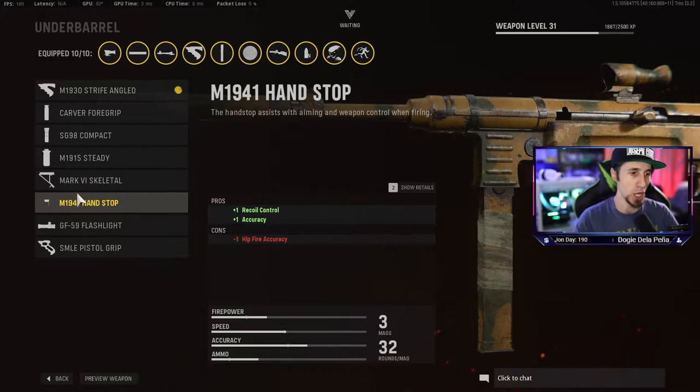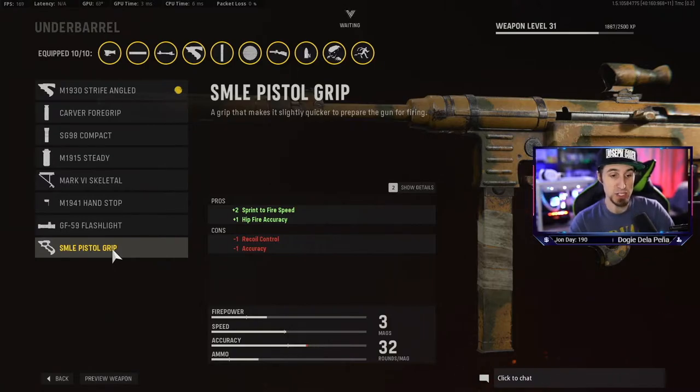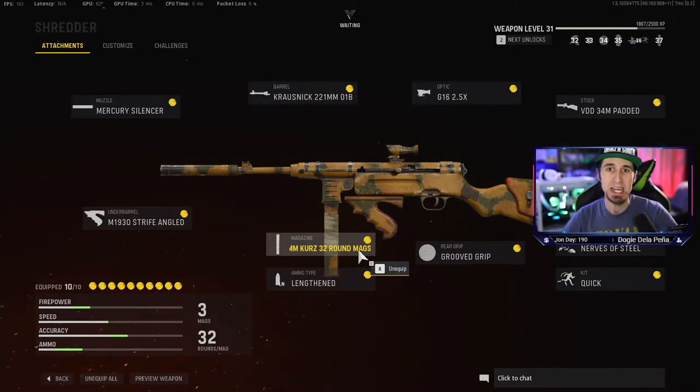Now let's stabilize the gun and add more speed with the underbarrel. There are great options: Carver Foregrip gives recoil control and hip fire accuracy but you lose ADS speed. The SMLE Pistol Grip gives sprint to fire speed and hip fire accuracy but you lose accuracy and recoil control. I prefer the Strife Angled Grip M1930 — you get accuracy, aiming stability, and aim walking steadiness, losing a little sprint to fire speed. This keeps you very accurate while aiming down sights, and since other attachments already give ADS speed and aim walking movement speed, you're moving quickly while this hones your accuracy and stability. Overall, this is the killer loadout.